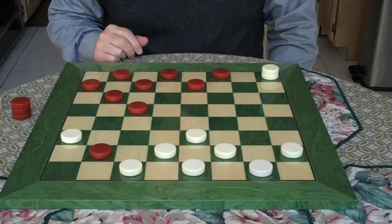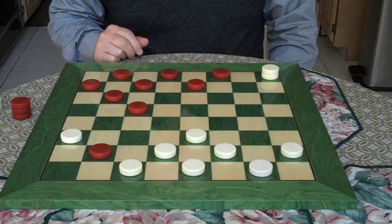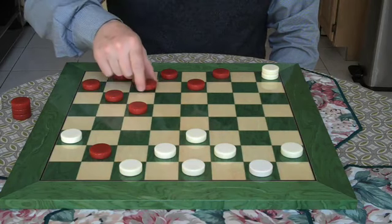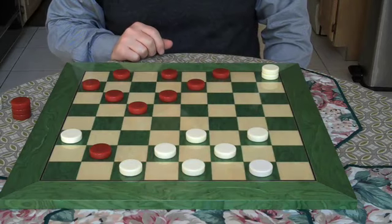Here's where most people would go for the king. But I have a trap set for you. Let me demonstrate — I'm going to go here. 6 to 10. 28 to 24. That looks like a natural move. I still don't go for the king.